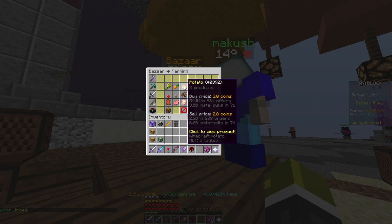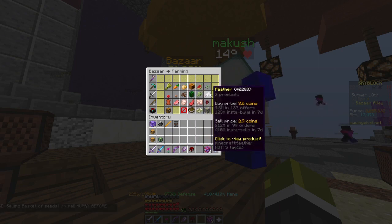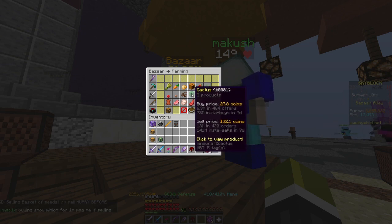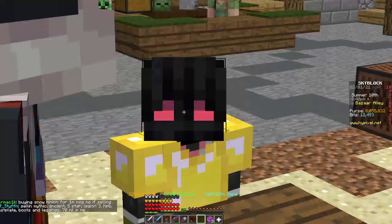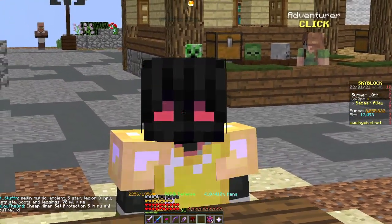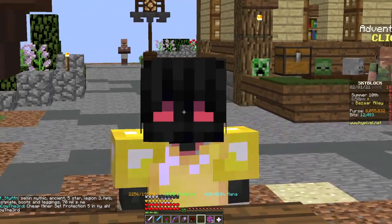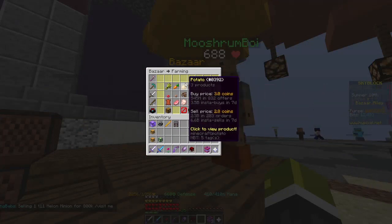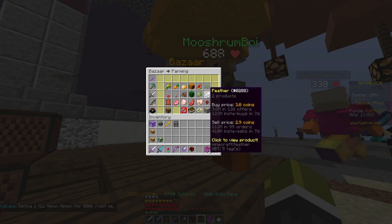I'm running off of 8 million coins. We're going to be checking what the buy price is and what the sell price is. You're looking for a big margin between the buy price and the sell price. As you can see with farming items, that's normally not that big of a margin. But there are a couple of items that are really, really good — you need to know what people are using, what people are selling, and what people want to buy.